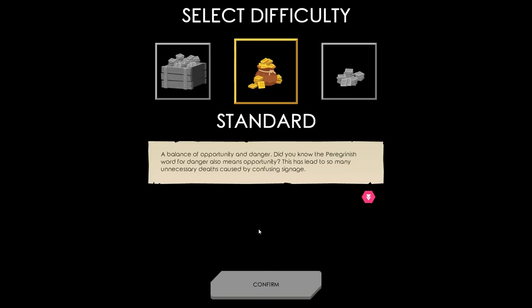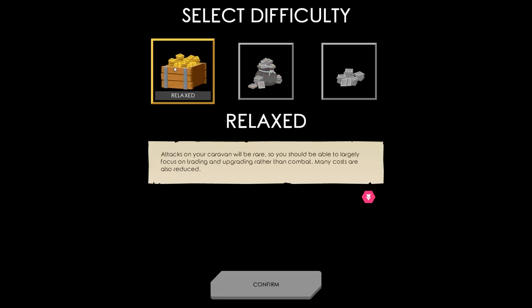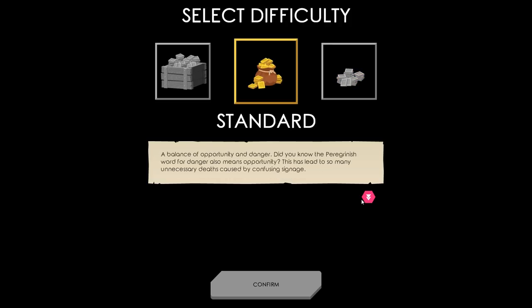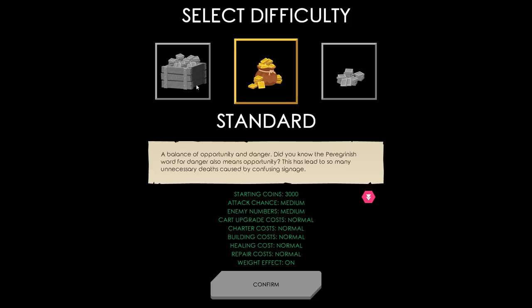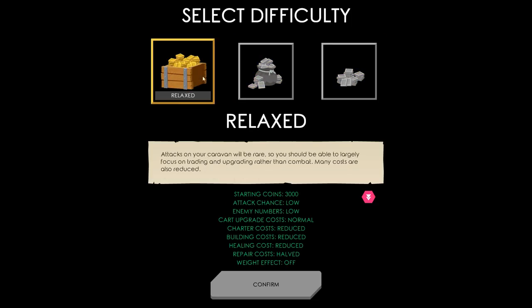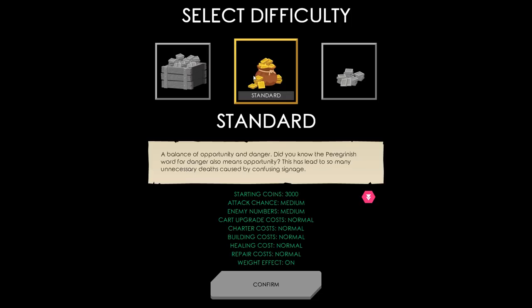Balance of opportunity and danger — did you know the Peregrinish word for danger also means opportunity? This has led to so many unnecessary deaths caused by confusing signage. Relaxed — attacks on my caravan are rare. Or Demanding where the road is just absolutely insane. I'd like a custom difficulty — that's always good especially if you got breakdowns like this, because it could be that I want a normal experience but feel like buildings are too expensive, so I could drop that down a bit. That'd be nice.